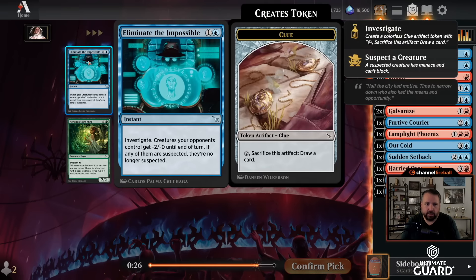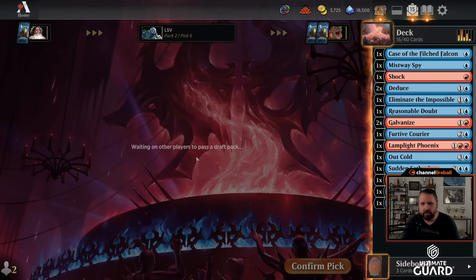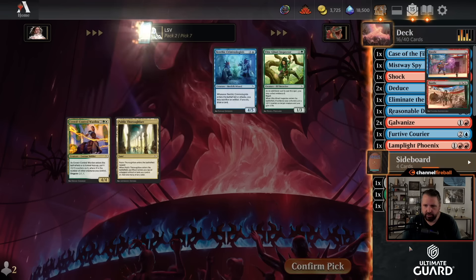Eliminate the Impossible is very good, so is Reasonable Doubt. I think I'll take an Eliminate the Impossible — once you get a bunch of creatures into play, casting Eliminate is a pretty good way to get an advantage in combat. This pack I'm not really going to play any of these cards. I'll take the Criminologist.